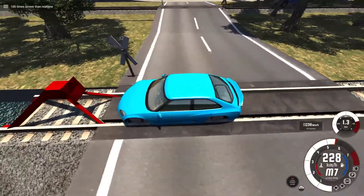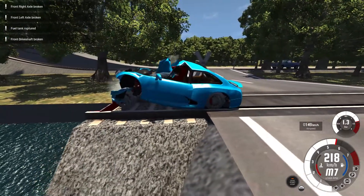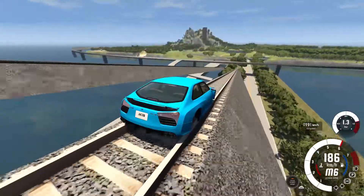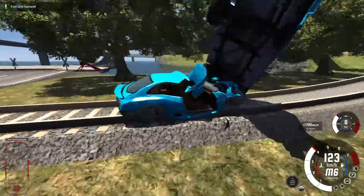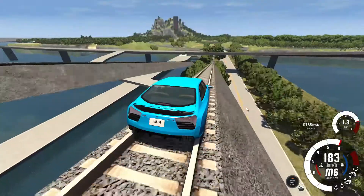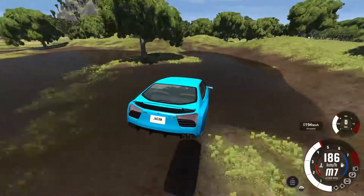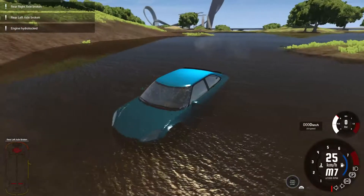And slow it right down for the final impact. Both front wheels have decided to leave us, and the doors. And, of course, on this map there is a jump, so we're going to do it. Wait, I forgot about that car! Did not mean to do that. Second attempt at the jump. How far are we going to fly? Very far. And into the pond. I'd call that a success.